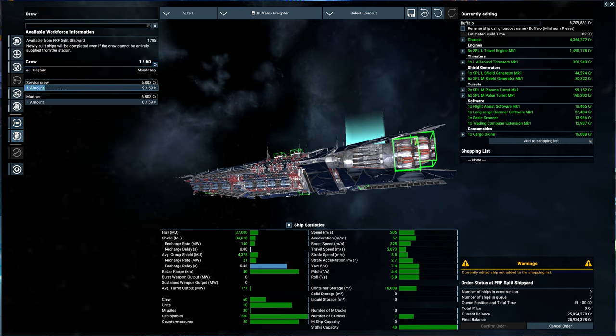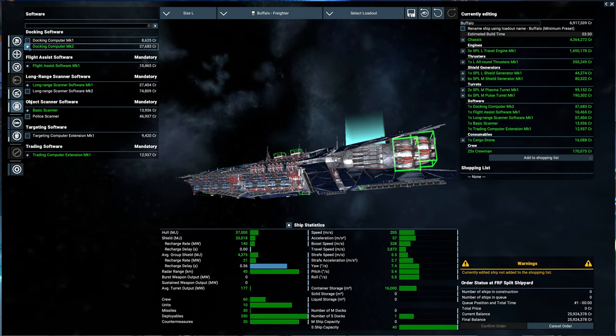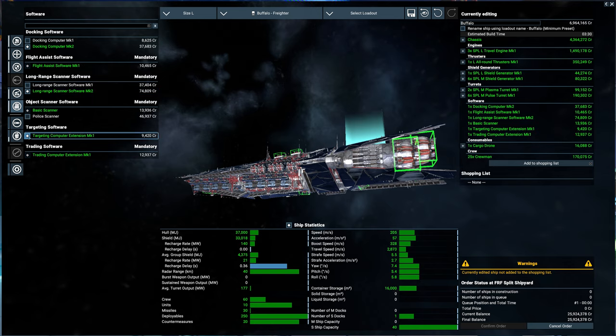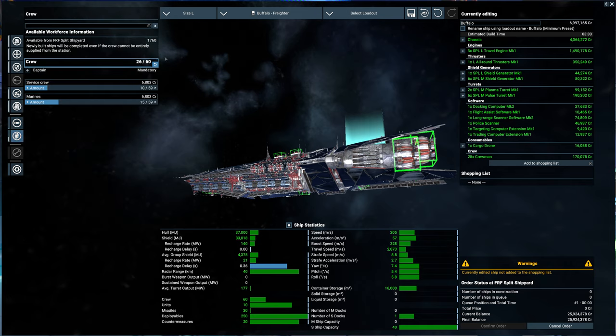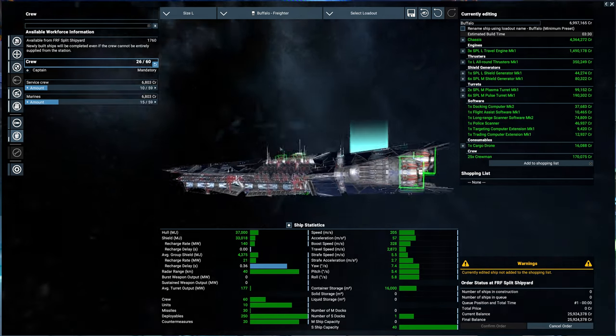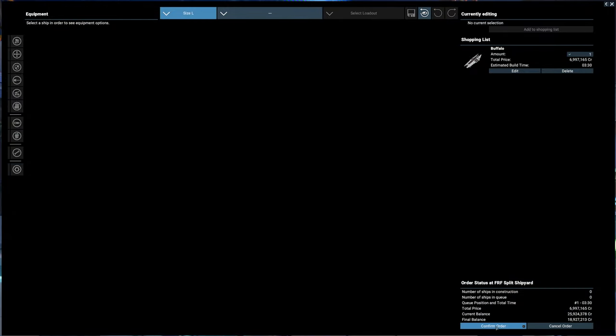Let's get a fair amount of crew because they can help with repairs. We'll grab 15 marines - you never know what ship I might come across. Software - let's do a docking computer since this is going to be my flagship. We'll go all out with the software. Turret groups look good. This is about a seven million credit ship - I think it'll be worth it, if not, who cares, it'll be fun. Let's add it to the shopping list and confirm.